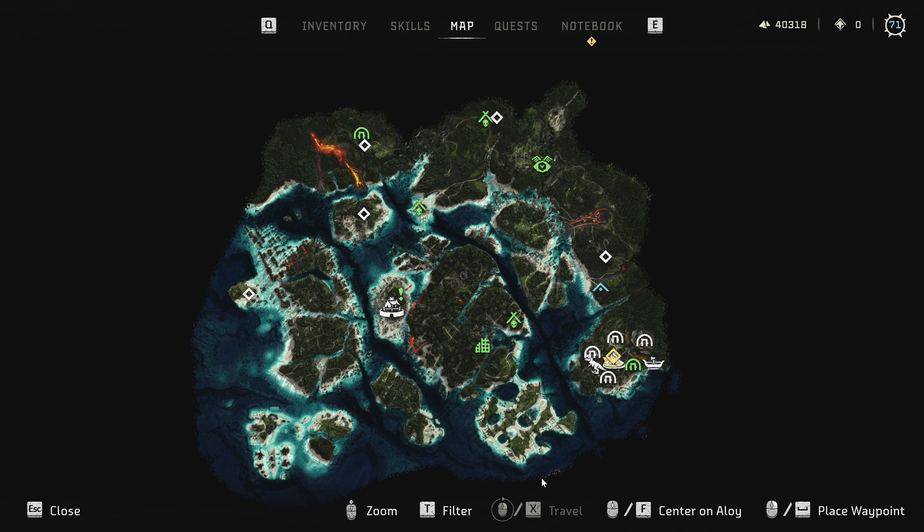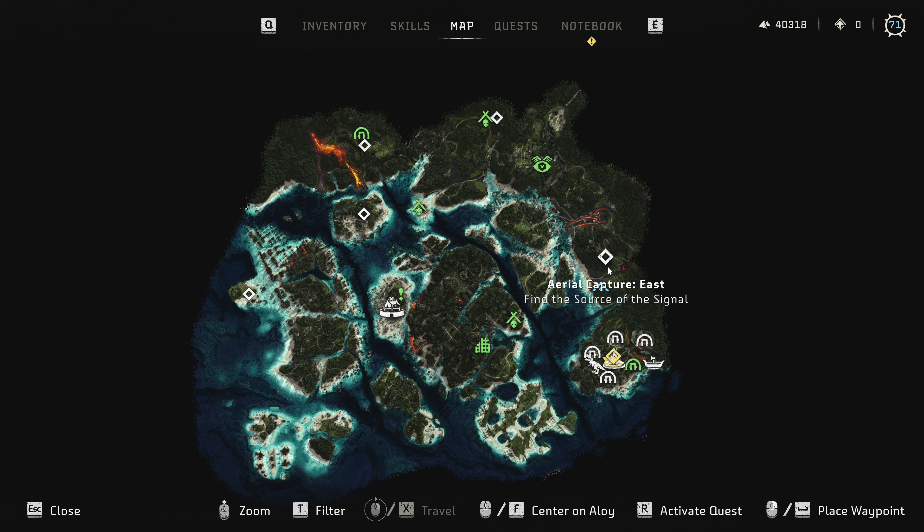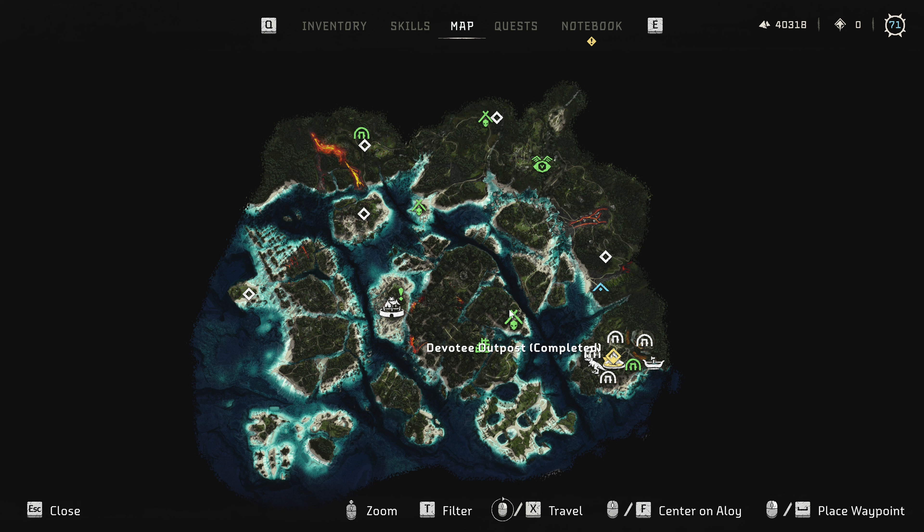Apparently it didn't quite let me fly all the way to the bottom just to clear the fog of war, but I doubt there's anything around there. I did find just one aerial capture that's just north of the cauldron, which makes me think it might be in the same situation as with the vista points — once I get all of them, the last one will unlock, unless there's something else I need to do extra.